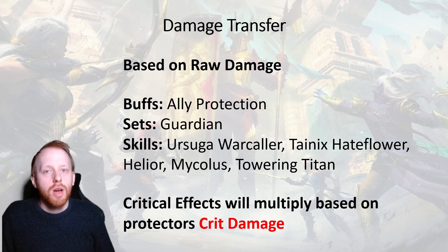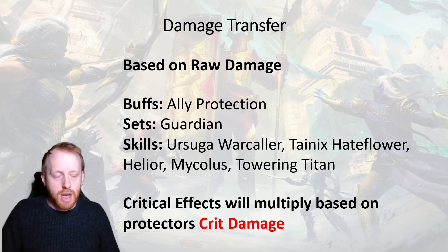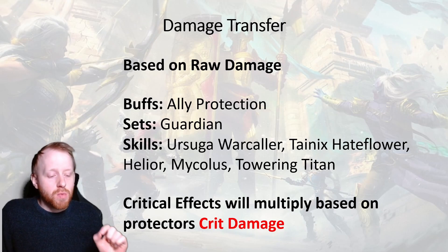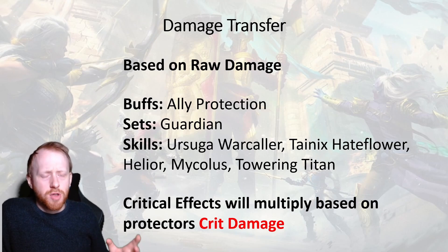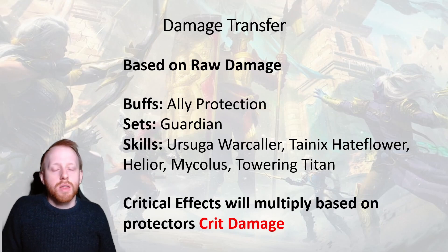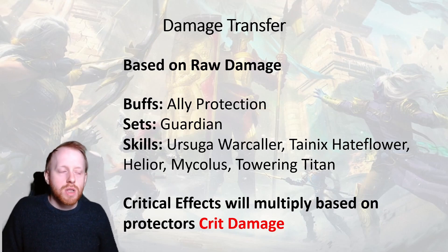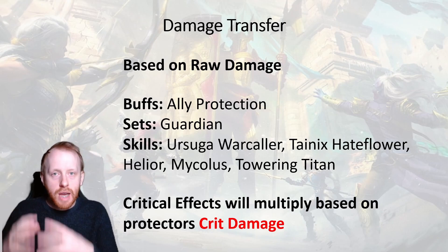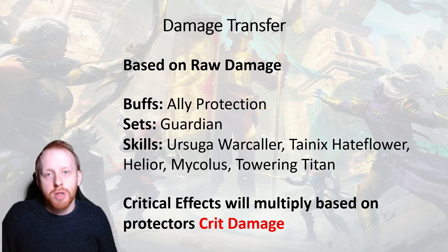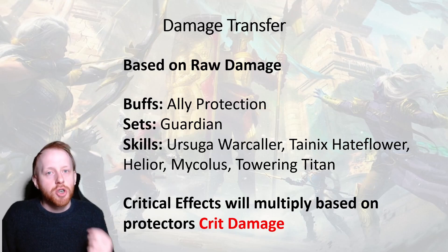For example, Sugo Warcaller will transfer any critical hit — 30% of that damage she will take instead — and that is done as raw damage. So it will take 30% of the non-crit damage if the attack would crit. Tainix Hateflower will take 5%, Helior takes around 20%, and Mikkelos and Taran Titan are subject to different champion interactions. The key thing to remember: because it is a transfer effect, the damage that the protector takes is based on their own stats. If it's a critical hit your ally is receiving and the protector is taking damage, that is based on crit damage on the protector side — not the person dealing the damage. So if you've got these types of champions, you really want to avoid having high crit damage unless you can ensure the enemy is not going to crit.